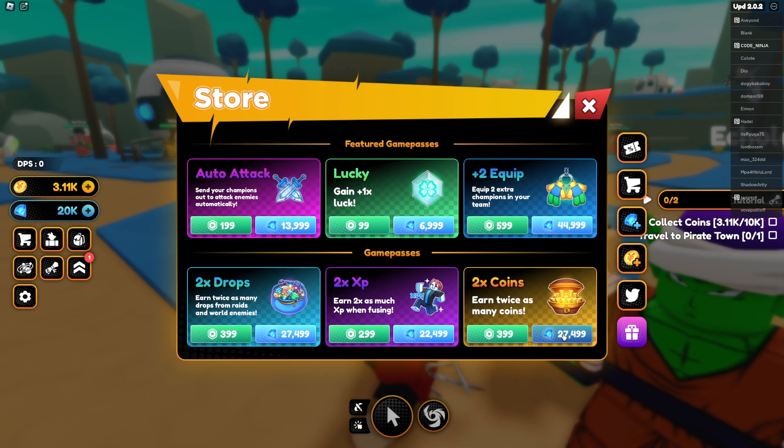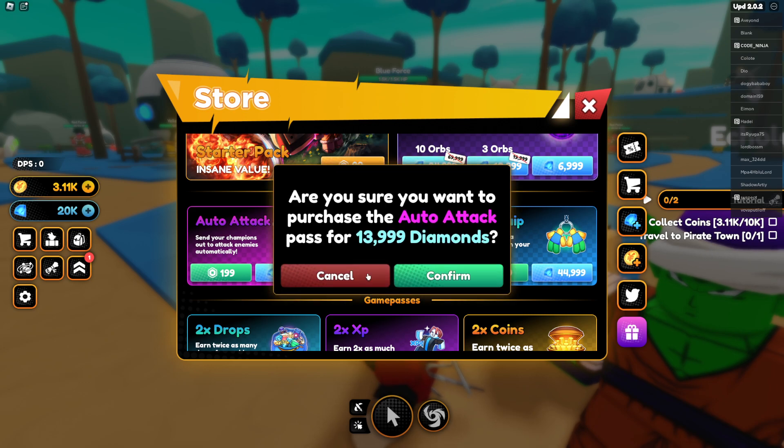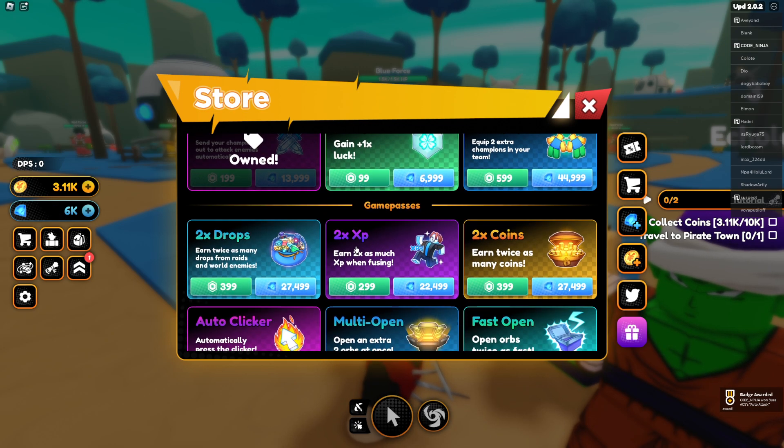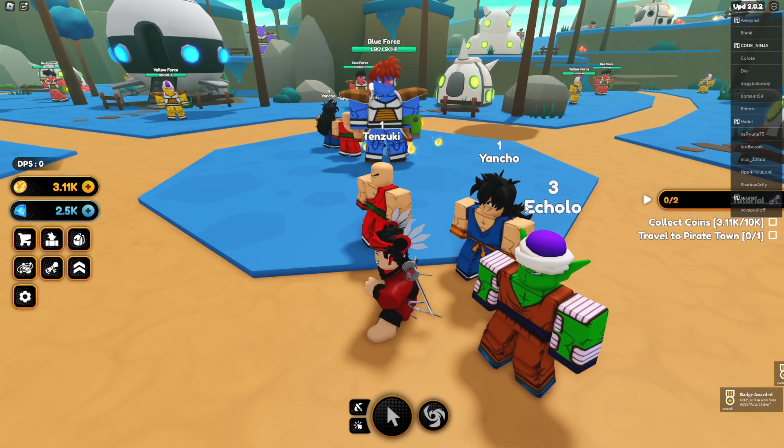Got two times drops, two times coins. Second equip. We got a lucky gem — just 1x luck. Auto Attack. You're gonna Auto Attack — I made my mind up. Auto Clicker, Auto Attack. There you go, guys.